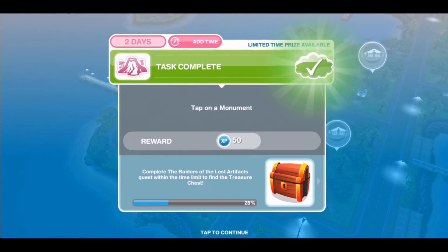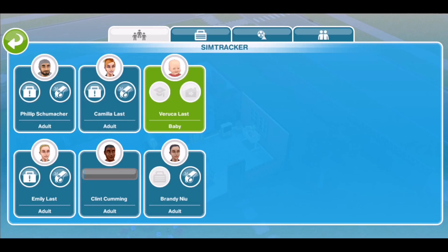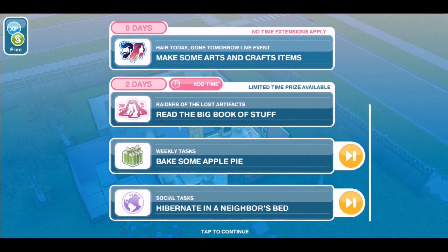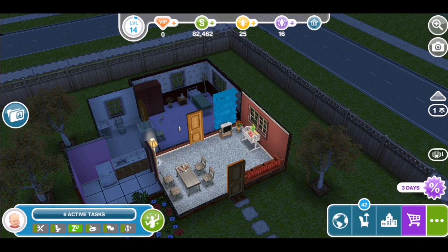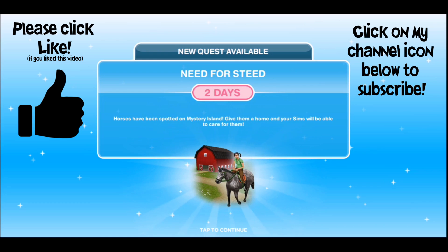It wasn't too much of a hassle to unlock it. It did take a bit of money and a fair bit of time, but you could probably do that in a couple of days quite easily. The next video I'm going to do, which you should be able to click on down below, is the Need for Steed quest, which will show you how to unlock the horse and stables and then go on to unlock a two-star horse. Let me know if you have any comments or questions down below, subscribe to my channel for more Sims videos, and I will see you again in the next one.